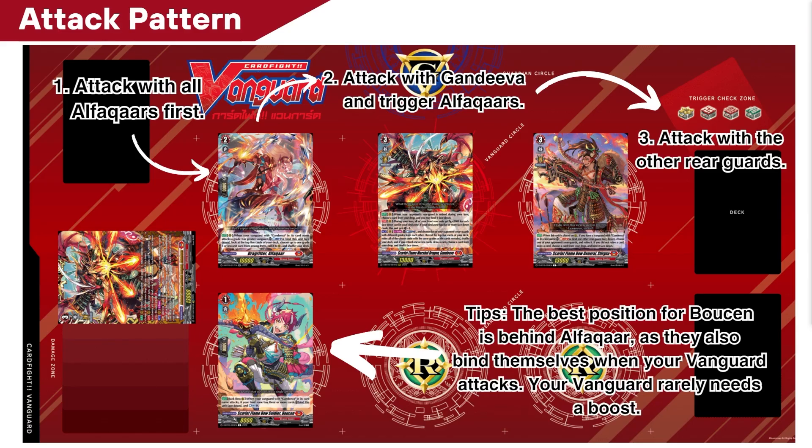Your attack pattern is very simple. Attack with your Alpha cards first, then attack with Gandiva to trigger the Alpha cards, and then attack with the other Rearguards. One pro tip is that the best position for Bosun is behind Alphcar, as they will bind themselves when your Vanguard attacks, and your Vanguard also rarely needs a boost.